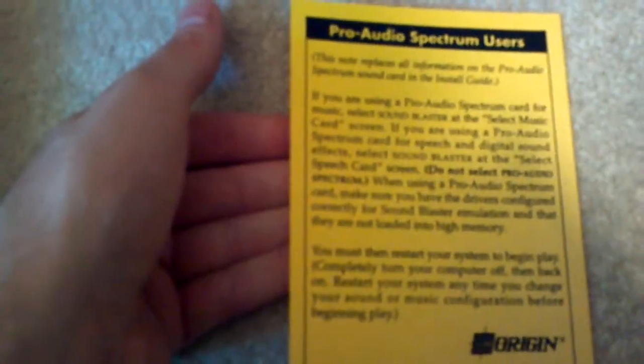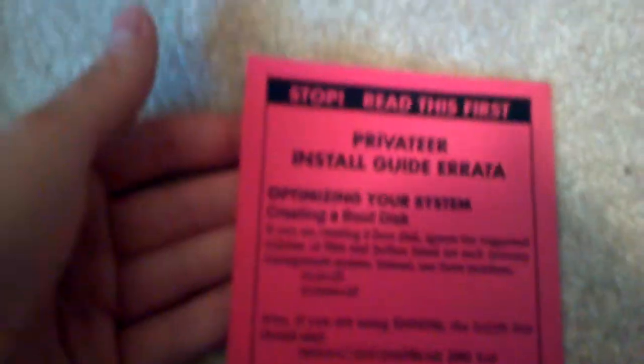There's a card: 'Send your personal information to Origin so we may engage you in mutually beneficial marketing opportunities.' In theory, 'We create worlds' — at least they did until EA got a hold of them, but that's a whole other story. Pro Audio Spectrum users: if you are using a Pro Audio Spectrum, select Sound Blaster at the supported cards list — do not select Pro Audio Spectrum. That's certainly a handy thing to have in a note. There's also a boot disk guide, because basically if your operating system is taking up so much of your memory you have to get rid of it to play the game — wonderful days of DOS.